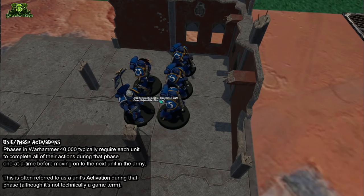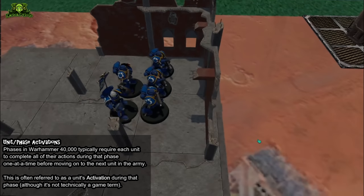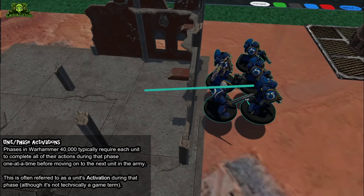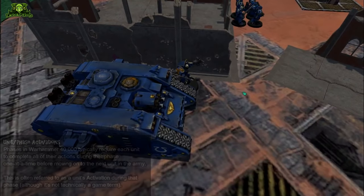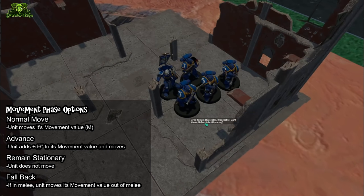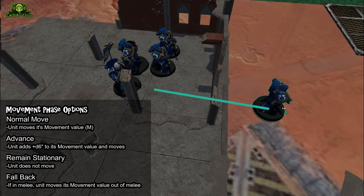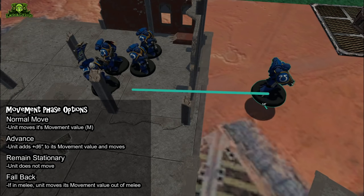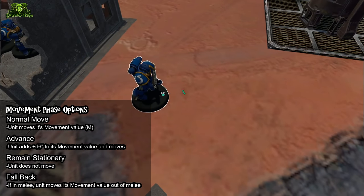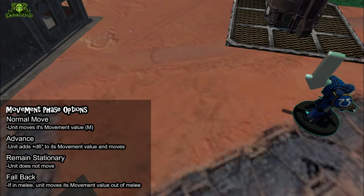One thing to remember is that movement has to be broken up by each individual unit. The space marine player starts the movement phase by moving the tactical squad; once their movement is complete, we move on to the other units. When a unit activates in the movement phase, it has four options. The first is a normal move: look at the unit's movement value and move each model up to that distance. No part of the model can move greater than that distance — measuring base to base only.